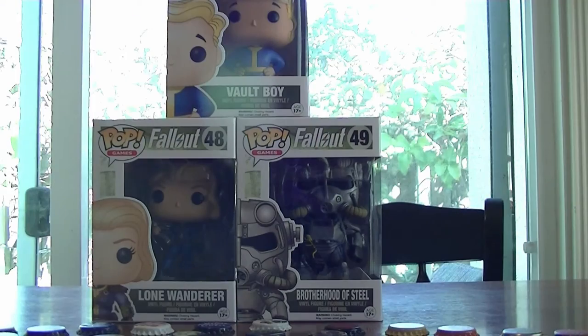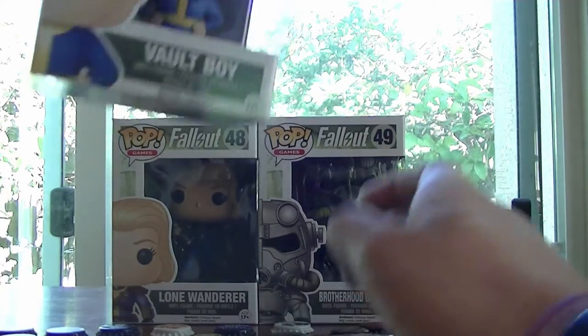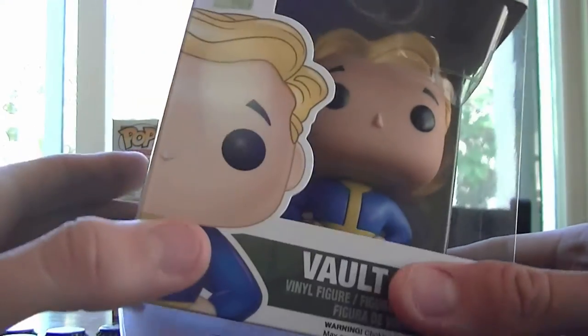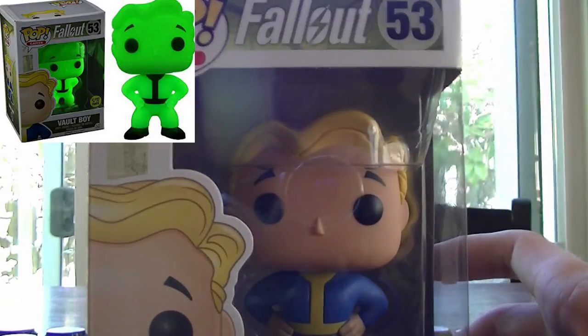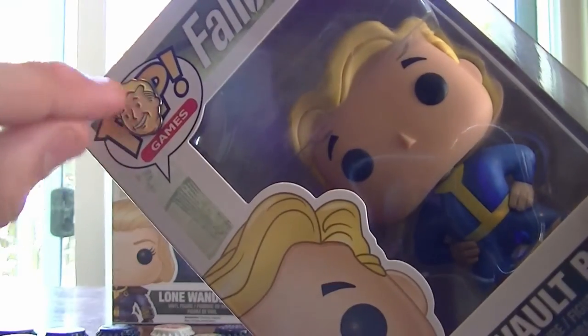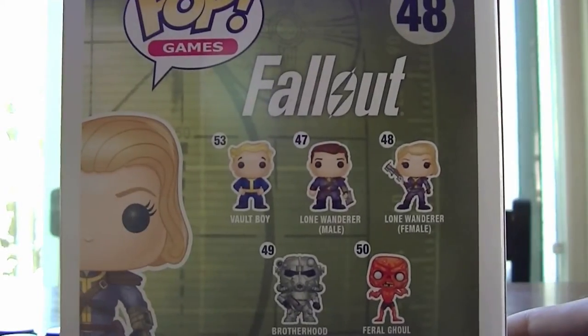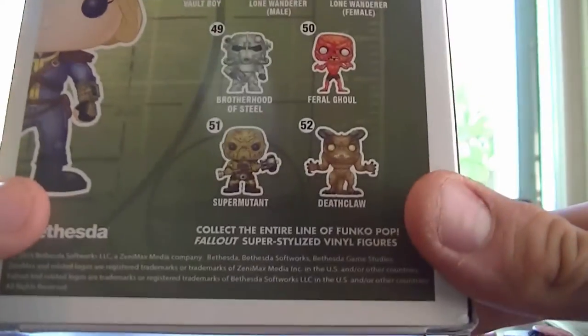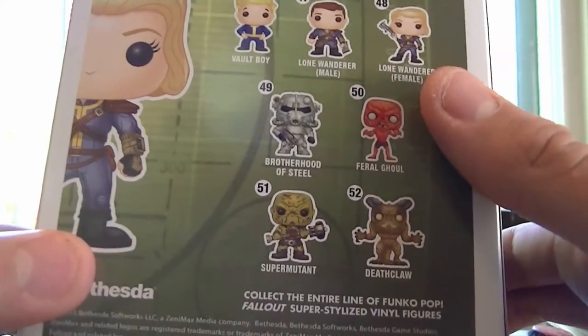I also wanted to show you my Pop Toys picked up from GameStop. The Vault Boy on top is highly sought after and really hard to find — I tried to buy another one and it wasn't available within a 60-mile radius. This isn't even the rare one — there's a glow-in-the-dark Vault Boy from Hot Topic that's even rarer. I also got this pin from E3. The next Pop toy is the Lone Wanderer — I only paid $10 for her. I still need to collect the Lone Wanderer male, Feral Ghoul, Super Mutant, Deathclaw, and Brotherhood of Steel. The Deathclaw, Brotherhood of Steel, Vault Boy, and glow-in-the-dark Vault Boy are the rarest ones to find.